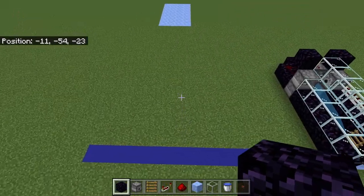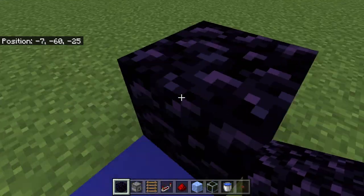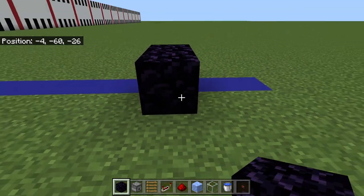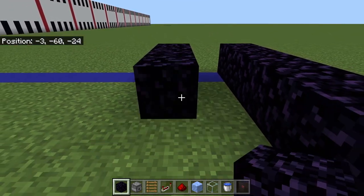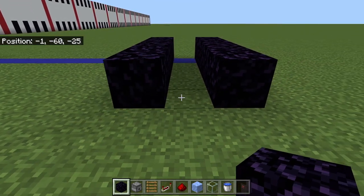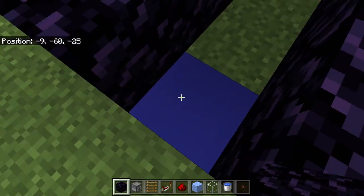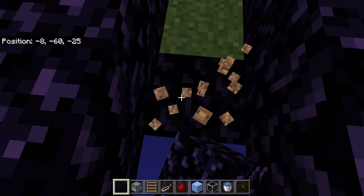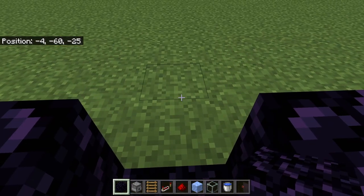We're going to build our own now. Starting right here on the blue line, I'm going to take some obsidian and build five back like so. I'm going to leave a one block space between two lines of five. And then leaving this block, all the rest of it down here I'm going to replace with obsidian, just to be on the careful side.